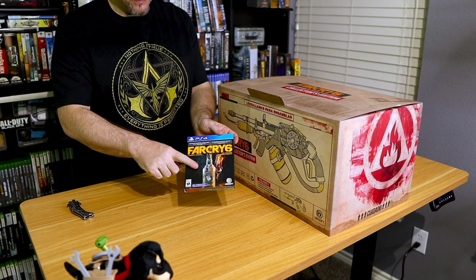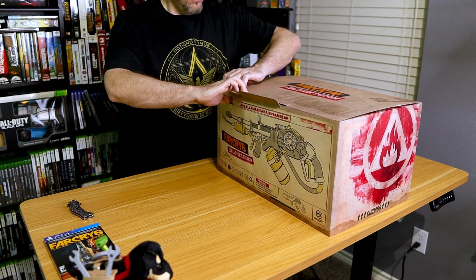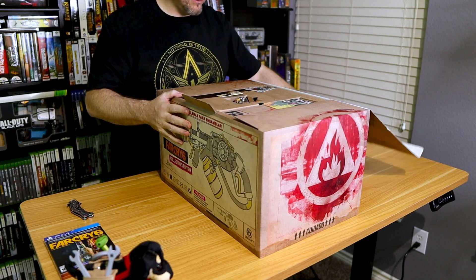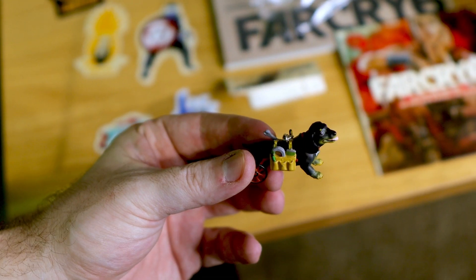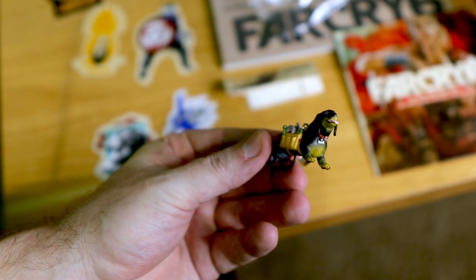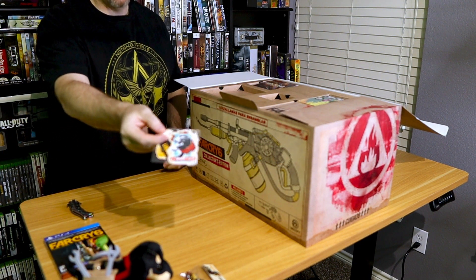The collector's edition comes with the game — in this case, it's a PS4 version. But the big item is the tiny little keychain of Chirizo. It's super cute. Libertad stickers.